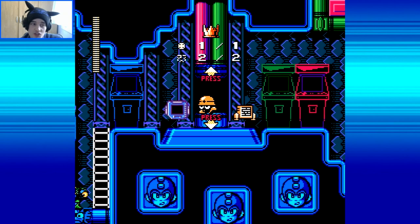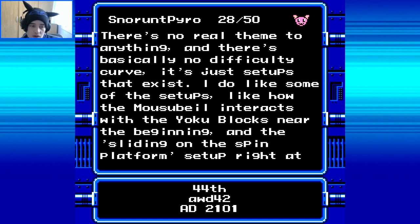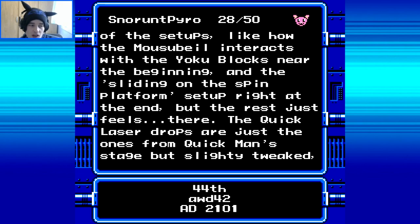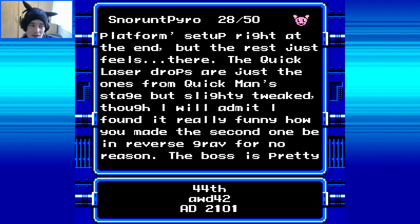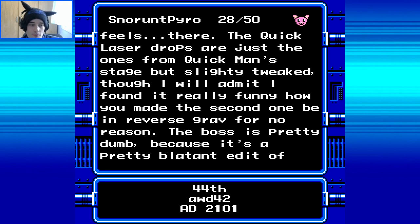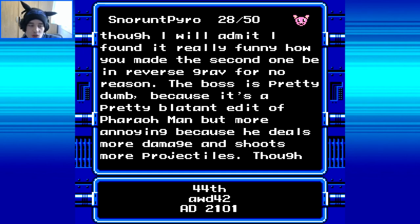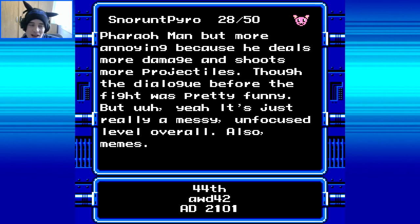Let's take one energy element and two Noble Nickels. Let's see what the judges had to say. Snorad Pyro, 28 out of 50: It's an unfocused string of ideas — no real theme to anything, and basically no difficulty curve. It's just setups that exist. I do like some of the setups, like how the Musa Bale interacts with the Yoku blocks near the beginning, and the sliding on the spin platform setup right at the end, but the rest just feel there. The quick laser drops are just the ones from Quick Man's stage but slightly tweaked. The boss is pretty dumb because it's a pretty blatant edit of Pharaoh Man — more annoying because he deals more damage and shoots more projectiles. Though the dialogue before the fight was pretty funny, it's just a messy, unfocused level overall. Also memes.